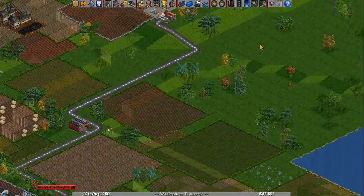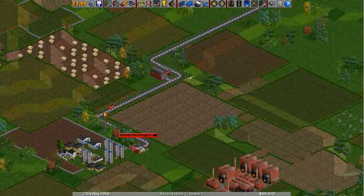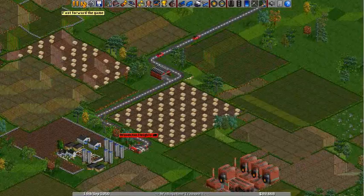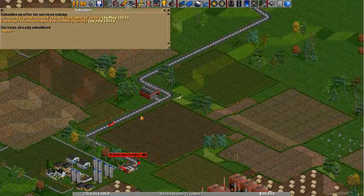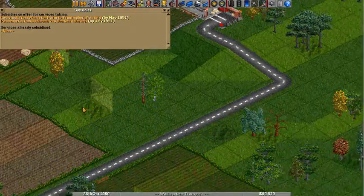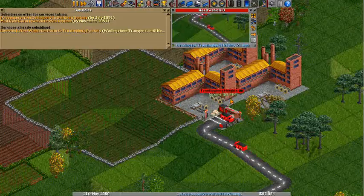If you can't be bothered to sit and wait for it to get all the way down there, you can click this double arrow — it'll fast forward the game. So we should now have that subsidy. Let's go ahead and wait until we deliver it here, and then we can see how much we're getting for it. These are livestock, right? A thousand. Normally we probably would not get that much, so we're definitely getting the subsidy. And it's saying the service is already subsidized — thank you.